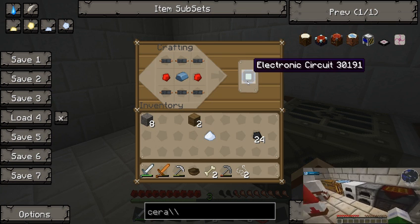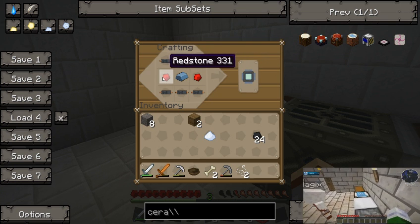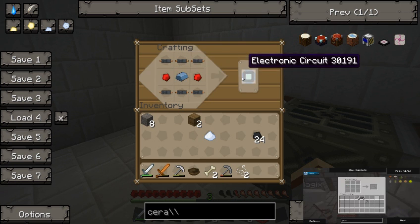On my screen I am making myself an electronic circuit — six cables, two redstone, refined iron. Voila.